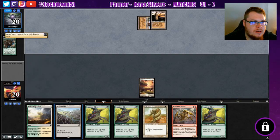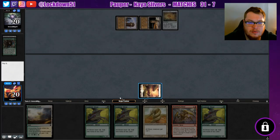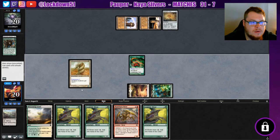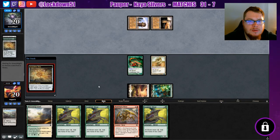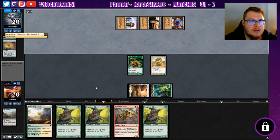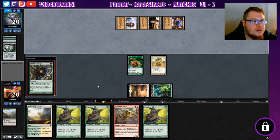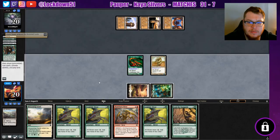Urza's Tower, so they're getting it. Expedition — Tron's going to be online for them real soon. There's a Sylvok Lifestaff. We can play out these things. They crack Expedition to get their third piece, and now they're cranking. Another Chromatic Sphere into a crack, into Ancient Stirrings, into Urza's Tower. And it begins.